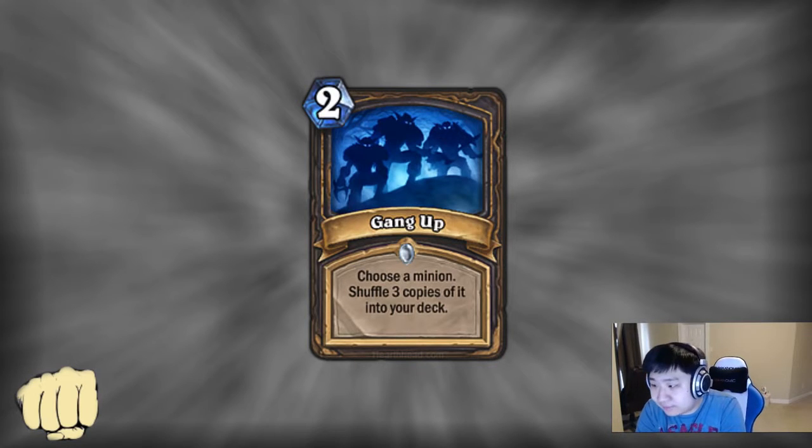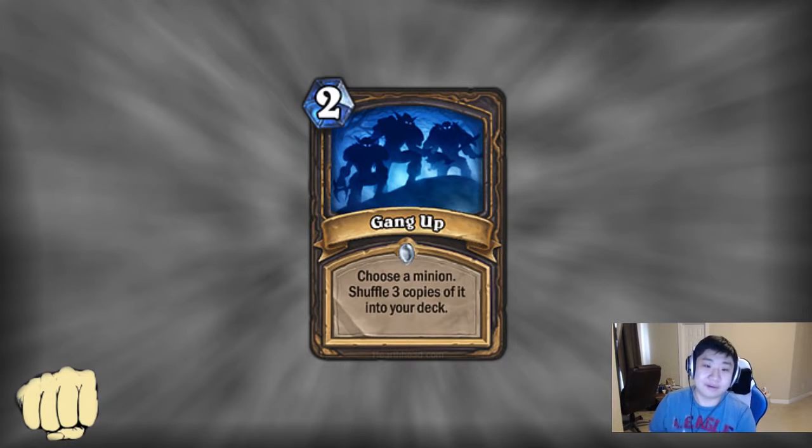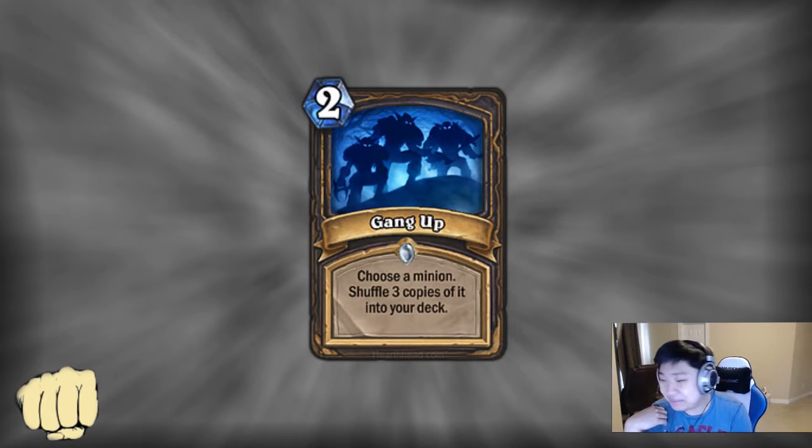Gang Up: choose a minion, shuffle 3 copies into your deck. This is kind of cool, but it's hard to judge this card. Rogue is a class that fatigues out a lot just because of how it works — you're either double sprinting or using Gadgetzan and drawing so many cards. A lot of times Rogue actually has trouble killing your opponent before running out of cards at the end. I initially undervalued this kind of effect a ton in Hearthstone — it's basically 2 mana for a spell that does nothing immediately, doesn't draw your cards, doesn't kill anything. But it makes your deck better. I know that Rogues use the weirdest things, so maybe Gang Up will be used as well.